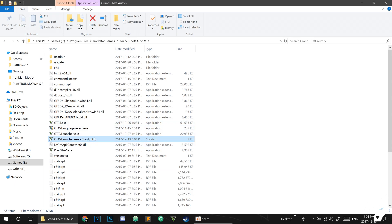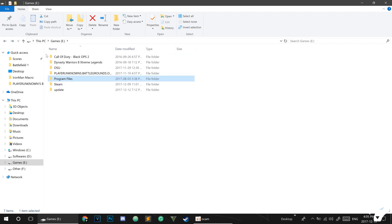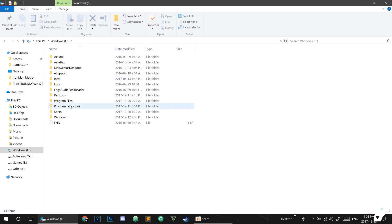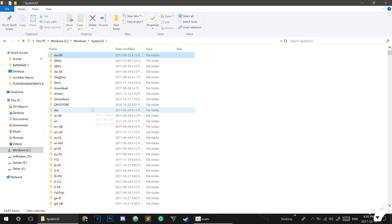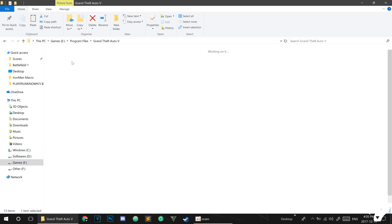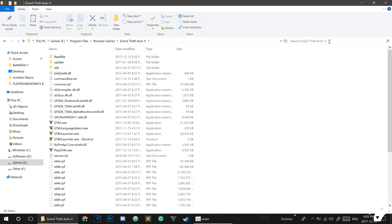If after the verification you still didn't get the result you want, go to your C drive, go to Windows, then System32, and search for a file called d3d9.dll. Copy it and paste it into the folder where GTA V is located. That will solve your problem for sure.